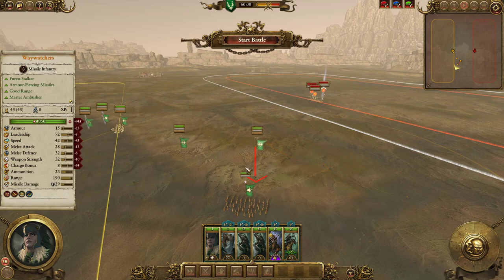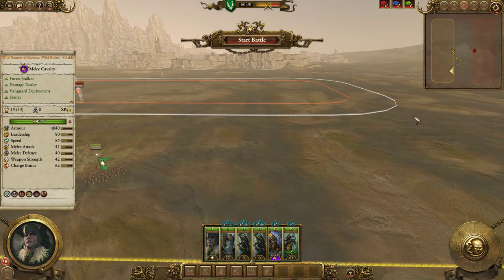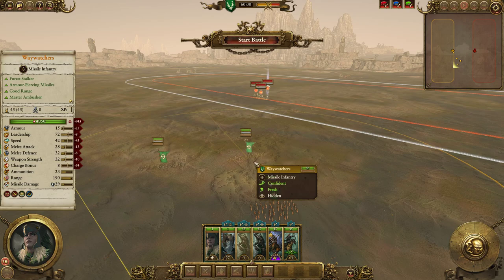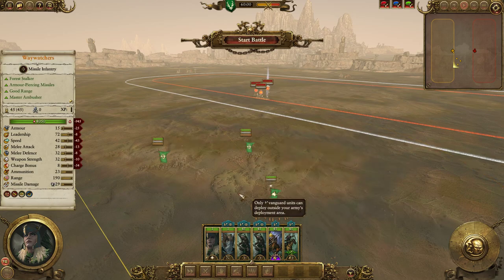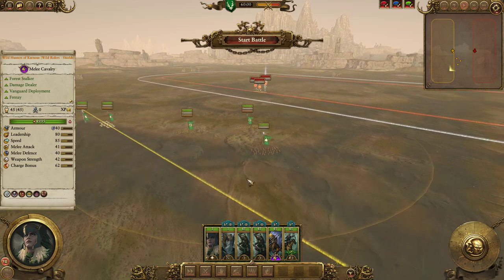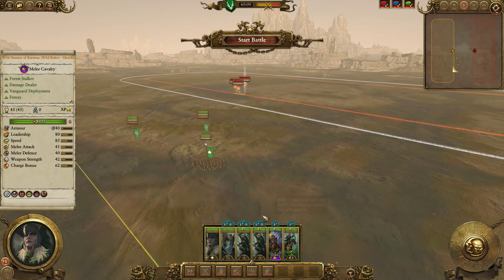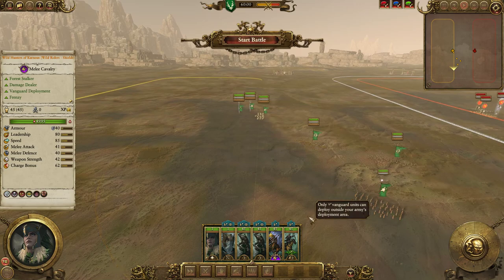That's one reason to turn Skirmish Mode off. Second, you can often find yourself pinned in a stupid corner of the map, which is very frustrating. Finally, if you're playing with a non-360 degree skirmisher — for example Outriders or Dark Riders with crossbows, who only have a forward arc of 180 degrees — you don't want them constantly chased around the map unable to do anything about it, so it's probably best to turn off Skirmish Mode for those units.